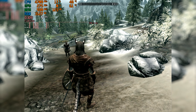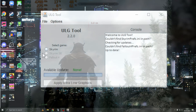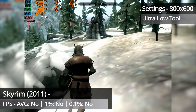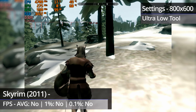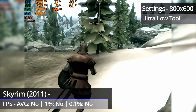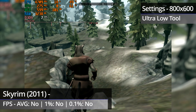Skyrim ended up being just as unplayable. It ran so badly that I ended up having to find a mod called the ultra-low graphics tool to reduce the graphics even further than the lowest settings — I'll link to the mod in the description below. With the mod installed, it's still terrible. FPS had improved by one or two frames per second, which was an actual repeatable improvement and not just variance in performance. Input lag was better, but still really bad.